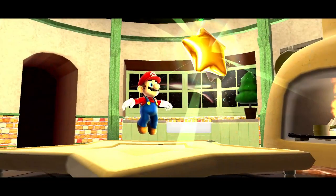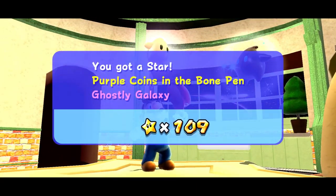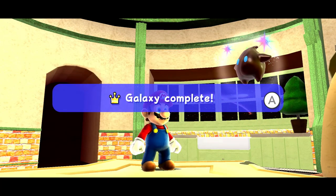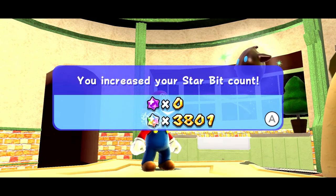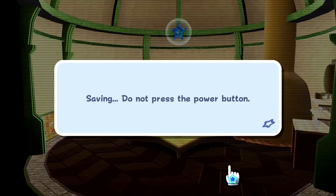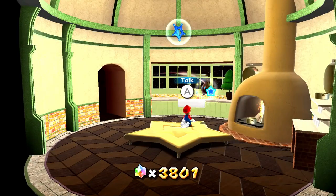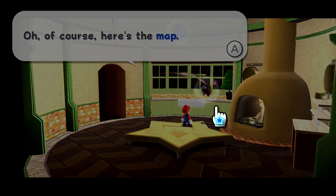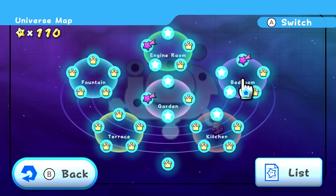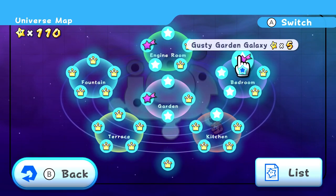We switched from one that took a little more effort to one that was still difficult but a lot quicker. We're at 110 stars — very cool. That is that galaxy completed. And we are good to move on to the next one. That was our fifth power star so far in today's episode. I would like to go for at least seven or eight. Let's go to the bedroom, then the engine room, then the garden. We'll do this bedroom one — Gusty Garden Galaxy should be our next goal.